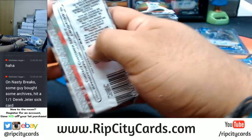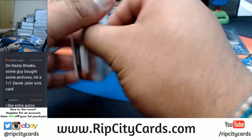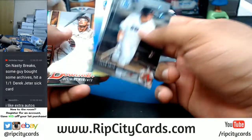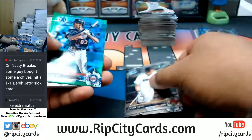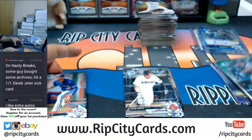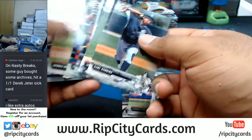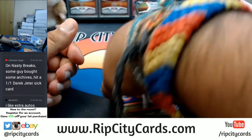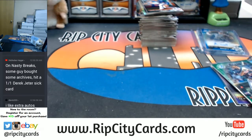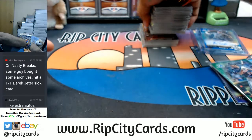Last pack of that box. Let's see if we can get an extra auto in here. A green Nick Gordon for the Twins - that's nice, would have been nicer if it was an extra auto. Mojo and two chromes followed by papers. That's it for the first box, first box done.